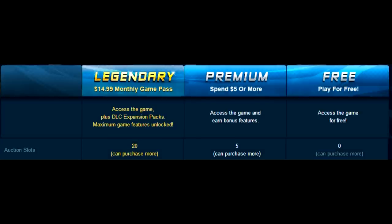Auction slots are how many items you can put up to sell to other players. If I find a cool item I can't use, I put it on the auction house with a price and if somebody wants it, they buy it and I get the money. Legendary gets 20 slots, Premium gets 5, and Free gets none. If you're just starting off, this isn't going to matter much — especially because of the currency limit. Not being able to sell on the auction house isn't a big deal for new players, as you probably won't be making a lot of money that way anyway.